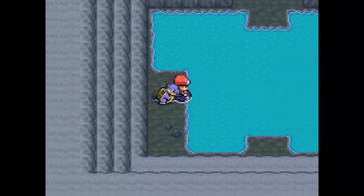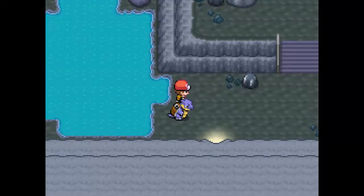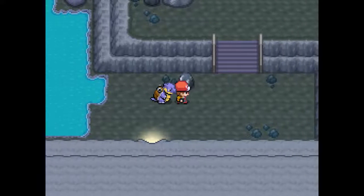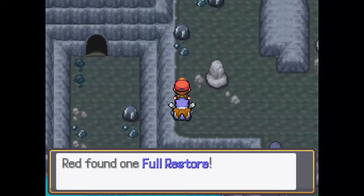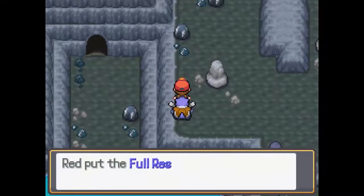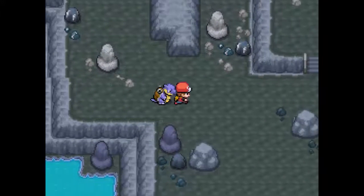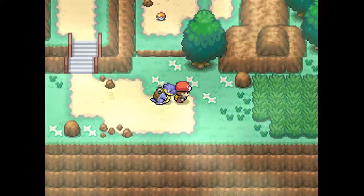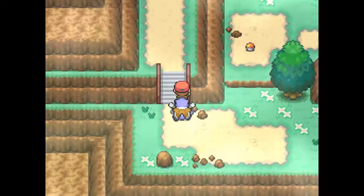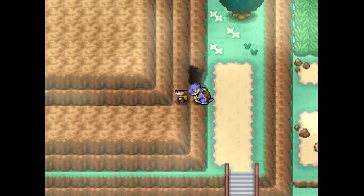I also have a speed hack open but I don't really want to use it all that much. We can't toggle Autorun in this game, at least not for now. We have a Full Restore here. I also like how they did these tiles. Okay, Blue is right there. I love these tiles. Oh my god, there's so much to explore — Atomic Reactor, you might want to fix that, but it's fine.